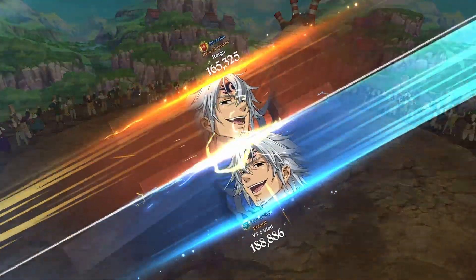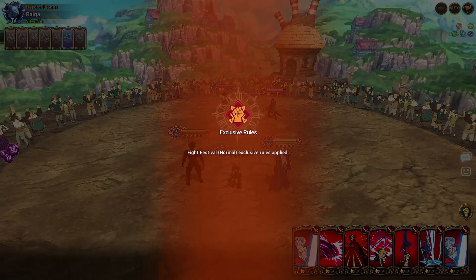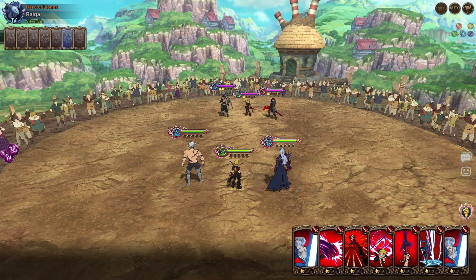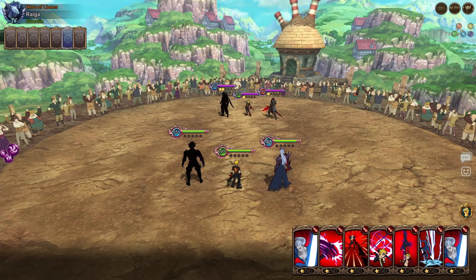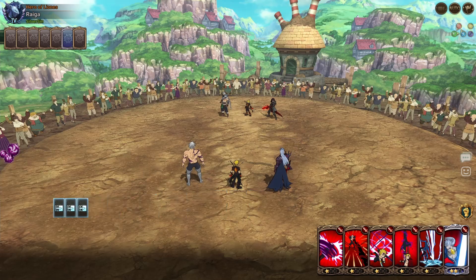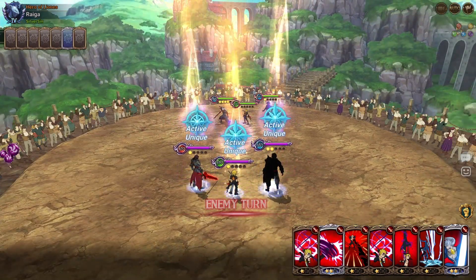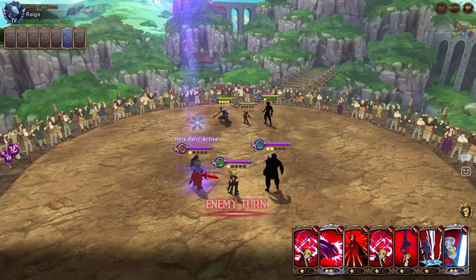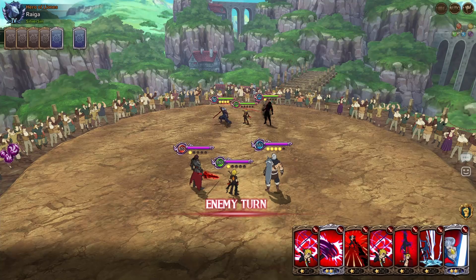We've been getting a lot of victories and about three forfeits since the first opponent forfeited as well. Is rushing Belian's ultimate really worth it or am I better off going for someone else? I'm going to go for it since it's his showcase and we've won every other match up to this point. Oh good card draw, and then we can go ahead and shock - okay, this could be perfect actually.